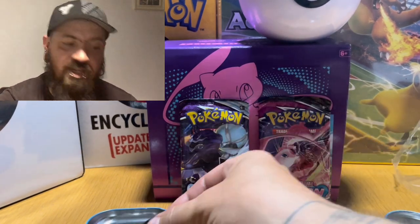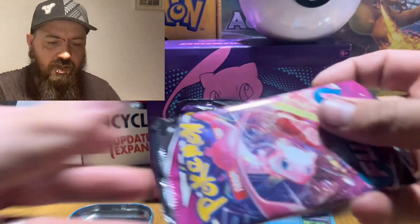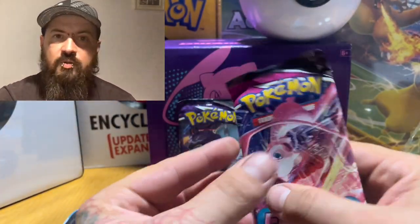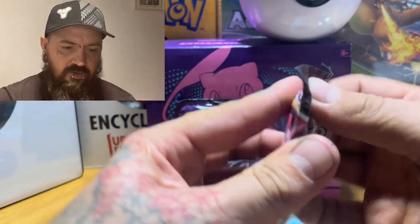Right, we're going to line them up - Pikachu, Chilling Reign tails, Fusion Strike. It landed on tails - just so you know I'm not cheating, it landed on tails. It's my show anyway so right, here we go - first one, Pokemon Fusion Strike.